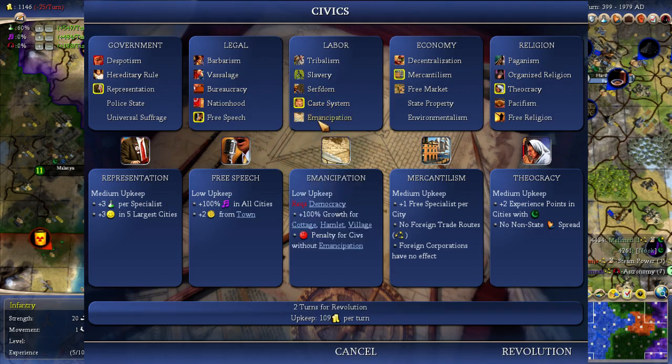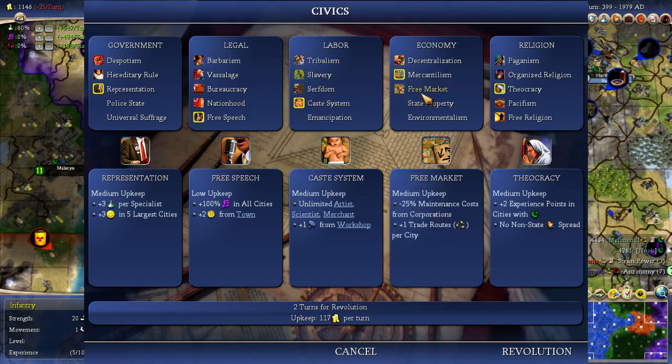Emancipation would be nice, which I get from democracy. I suppose the caste system is okay — extra trade routes, it'll give us money. Good people — birth rates will be bumped up, but it's expensive. Or free religion — makes everyone happy, bonus science.